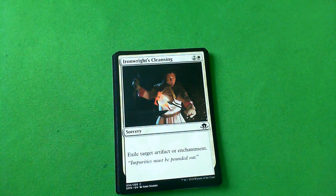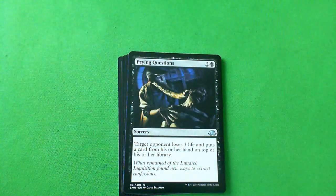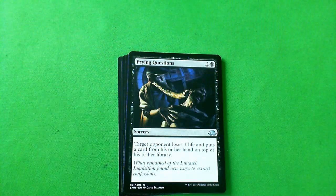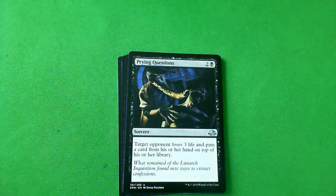Ironclad Cleansing — exile target artifact or enchantment. This is a sideboard card. When you bring it in, it's because there's one really good target and a couple of other targets you'll be happy to get rid of. Otherwise it is definitely just garbage. Sideboard. Next, Pry in Question — target opponent loses three life and puts a card from his or her hand on top of his or her library. I wouldn't pay three mana just for a target player loses three life. The topdeck effect means you're technically not down a card if they have cards in hand, but generally in limited you'd rather have a creature affecting the board than skip a draw step. And if they have no cards in hand and you topdeck this late game, it is a disaster. D-minus. Not looking to play this card — I think if you never played this card, you would be correct.